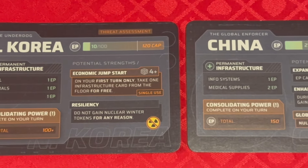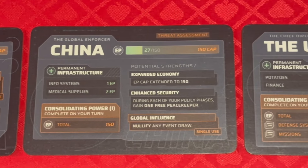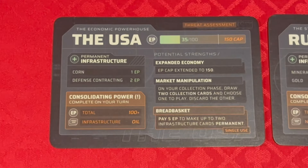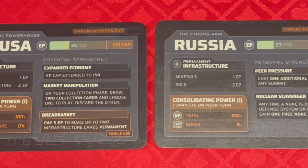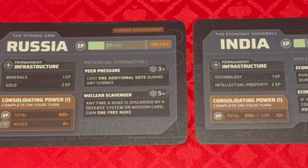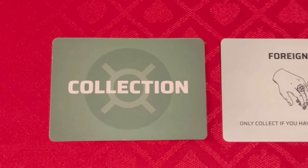Last nation standing — world domination. So what I really like about this, first of all, is the asymmetric abilities. Each nation has their own EP amount — economic or energy points — which is pretty much your currency in the game. And then your GDP, which is your income, while EP is your bank. Each round you're hopefully making more, because the collection phase doesn't always mean you collect.